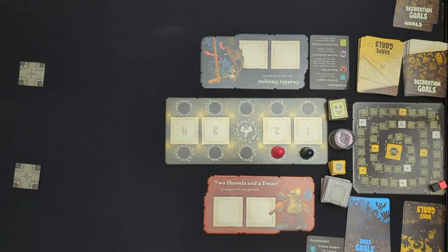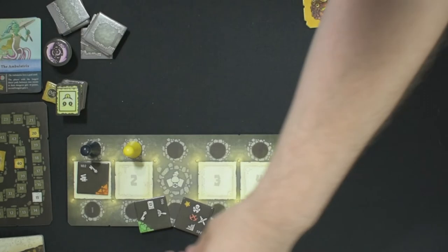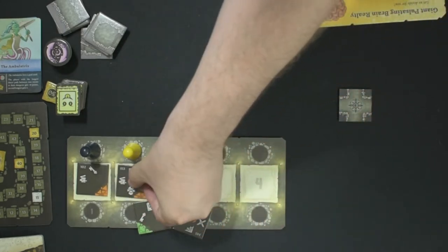We populate our dungeon board with four tiles. To set up, draw four tiles out of the draw bag. They get arranged in spaces one to four, from the lowest number to the highest.